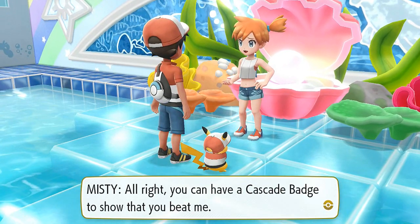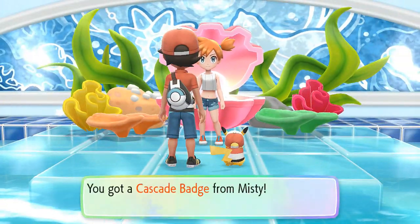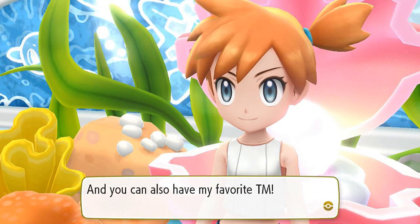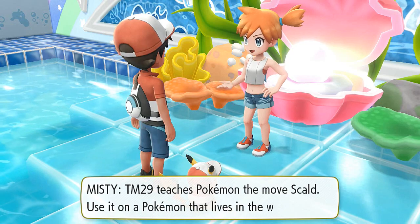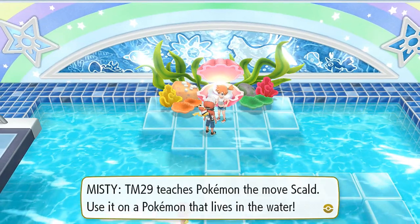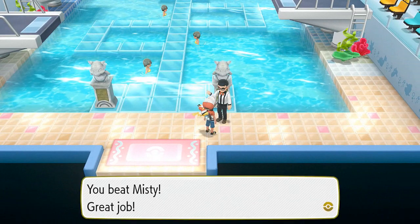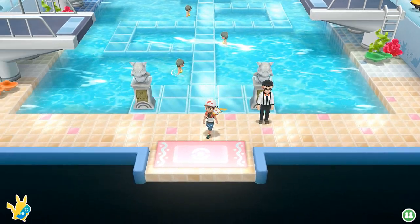You're going to have the Cascade Badge to show that you beat me. Look at that — fist bump! Look at that, Cascade Badge. A Cascade Badge makes Pokemon up to level 30 from other trainers listen to you. And you can also use TM29 Scald, which is a very good move. TM29 teaches a Pokemon Scald — use it on any Pokemon that lives in the water. Let's talk to her one last time. We got our second badge. You beat Misty — great job. The splashes of your battles came all the way over here.